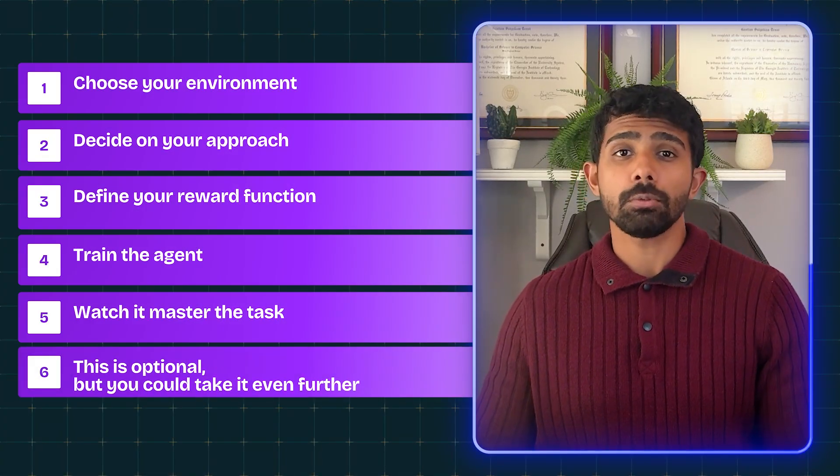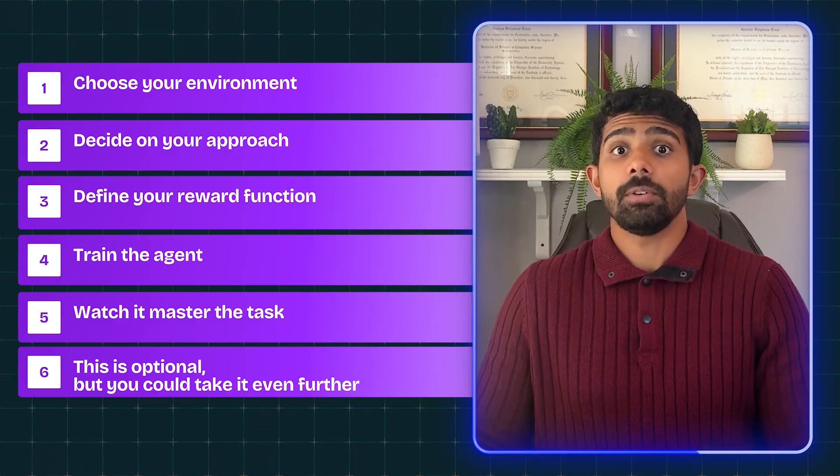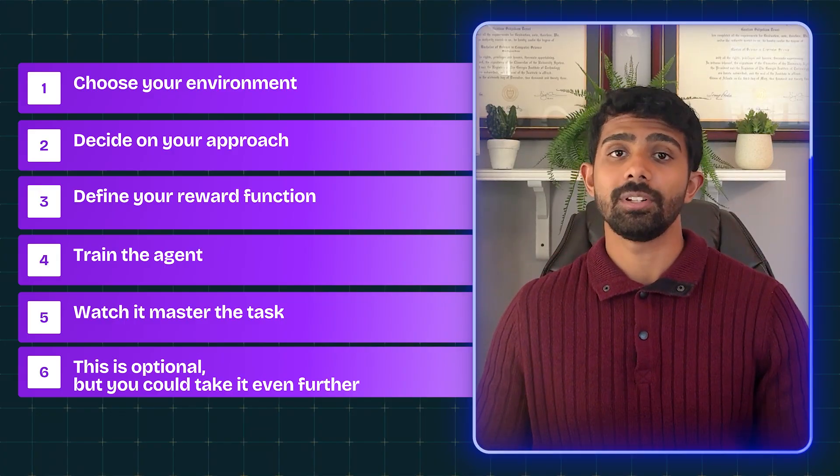Step six — this is optional — but you could take it even further. Try a new environment and tweak the reward function to see how the behavior changes. Here's what's crazy: this is just one project. If you pair this with two or three other rare AI projects, you can dominate interviews before you even graduate. I break down even more AI projects in this video — five AI projects that get you ahead of 99% of students. If you start now, you'll have these projects built before most students even hear about them. Click here to watch that video now.